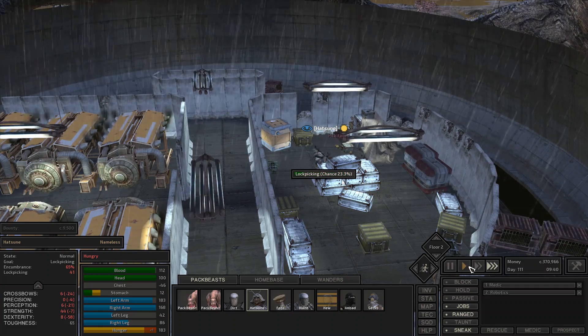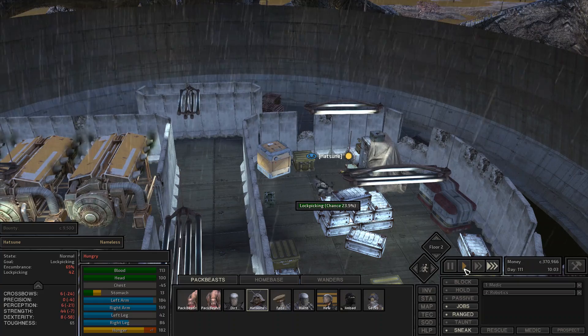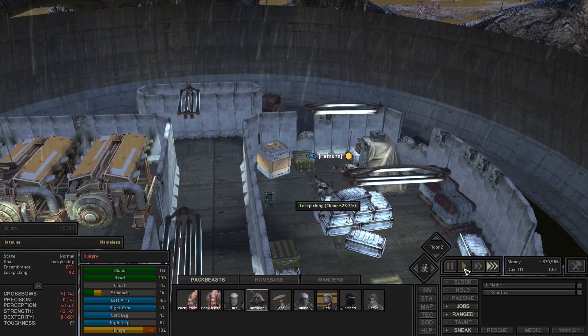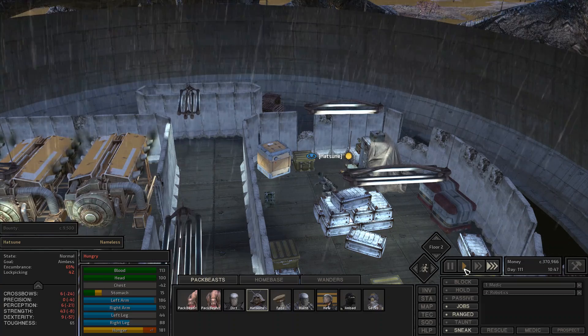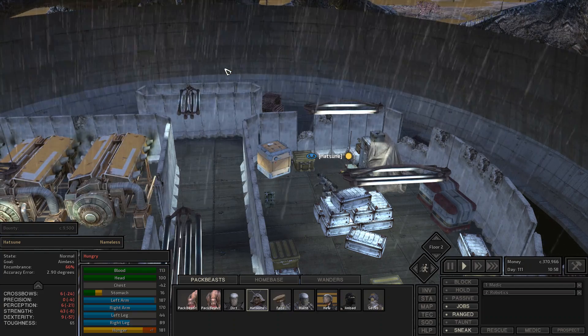Oh look at this - this had six whole ancient science books as well as skeletal repair kits, power cores, and generator cores. I've never actually used generator cores, but I think you need them for some item or to build some stuff for your base. Alright, let's go ahead and go to the next place after this - maybe a workshop or a lost library.